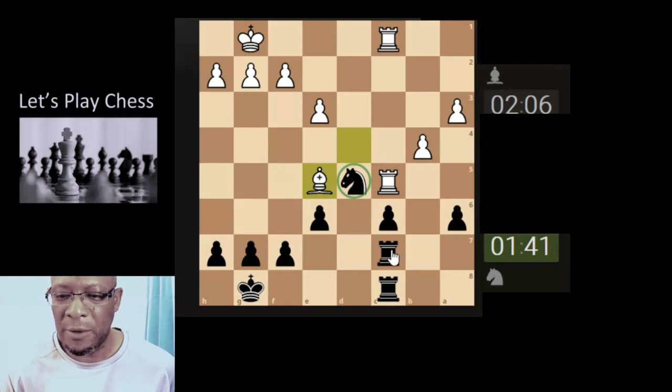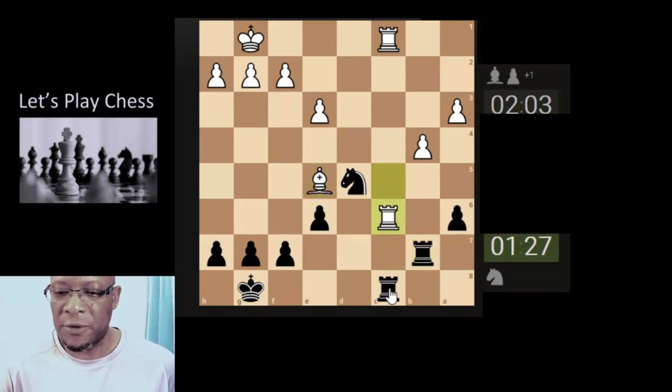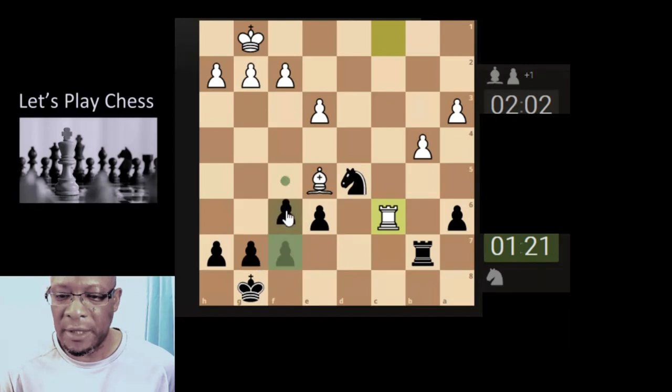So we lose the pawn. We can't get their rook — going to have to move the rook out of the way. Alright, so we lose the pawn, and also maybe a back rank threat coming at some point. Let's not be afraid — we don't actually have to take, but we will take.